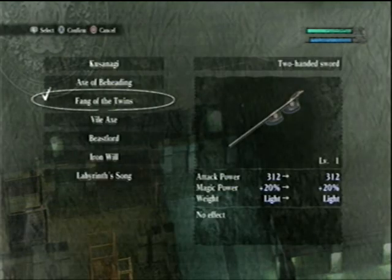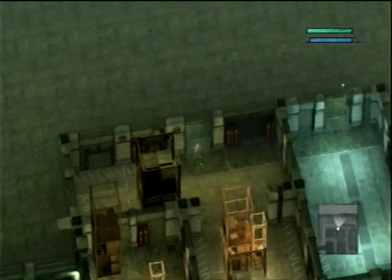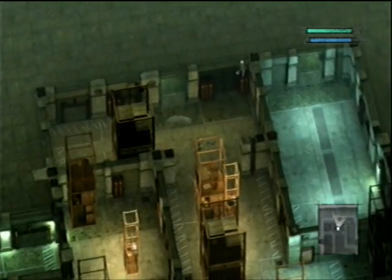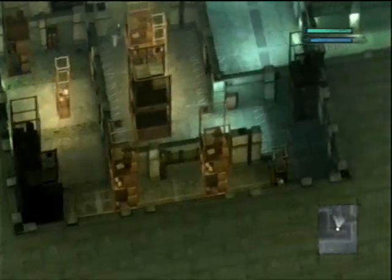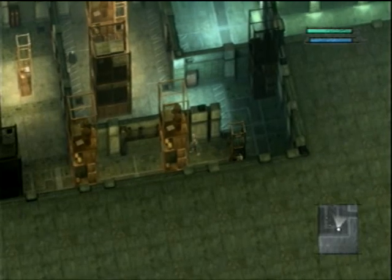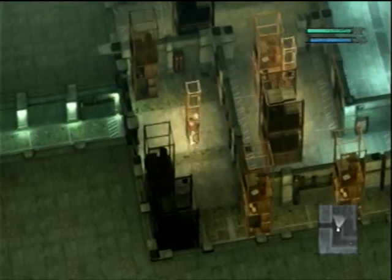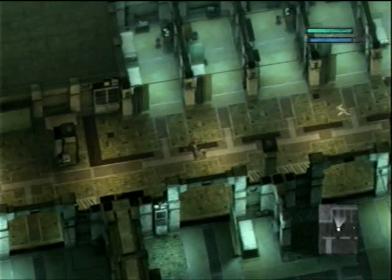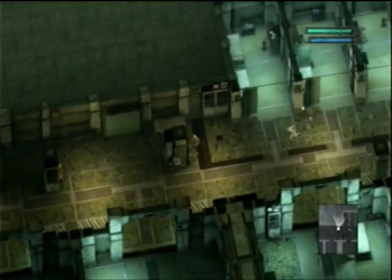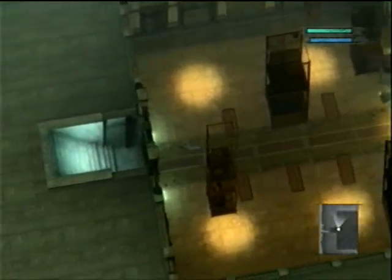Let's see the stats. 312 damage, light, and not bad. I don't know, it's still too slow, considering it's a claymore - or, not a claymore. It's kind of nothing like a claymore, but it's in the same category, being a two-handed weapon. It's a little bit too slow for my tastes. And I don't have the charge attack anymore, so that's a big con in my book. It's just not gonna fly.